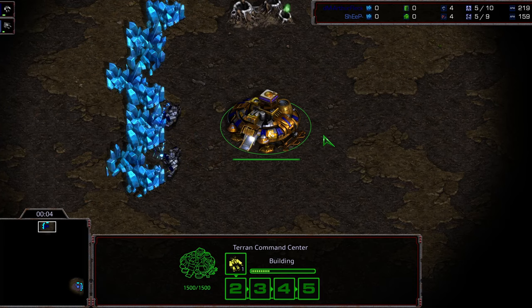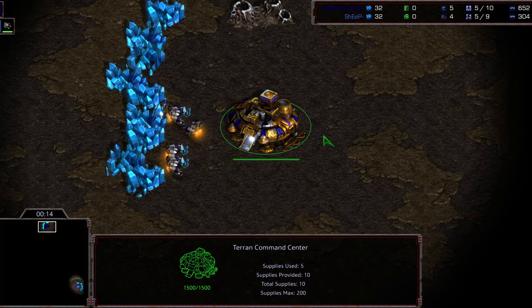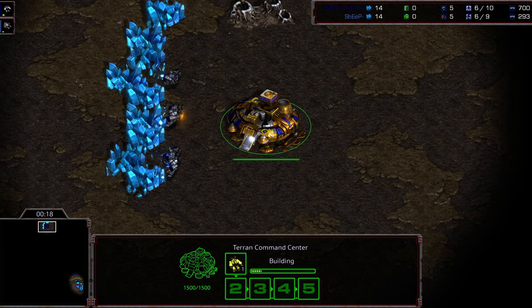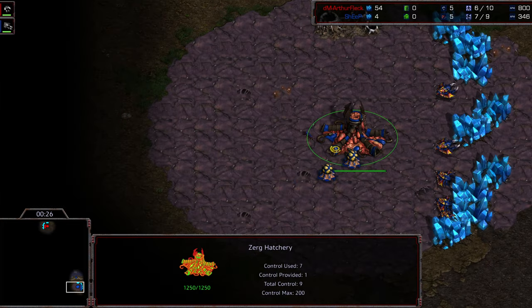Commentary by Diggity. This is Hasu League from BSL Season 13, Group D. We've got Arthur Fleck going up against Sheep. Arthur Fleck was Obi-Wan from the previous match — they switched names between games. He's going to be the red Terran at the 12 o'clock location. Sheep is starting as the green Zerg in the bottom right.